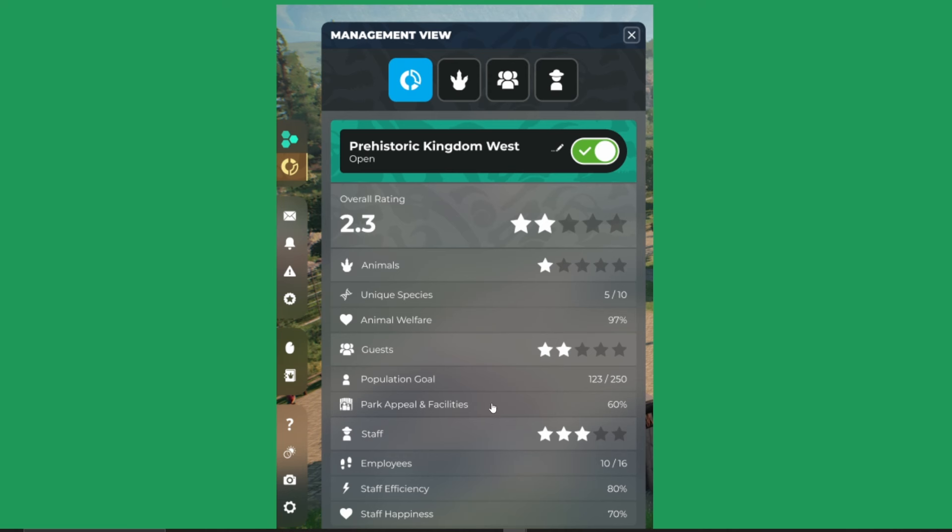Moving down the list: population goal — how many people are in your park. In challenge mode maybe reaching that goal gives you a cash incentive. Then park appeal and facilities, staff rating, number of employees, staff efficiency. One thing I'd love to see in Prehistoric Kingdom is staff training, because I've been employing one-star staff since they're cheapest but they're not necessarily efficient. I'd love to see staff training and staff happiness come to the game.